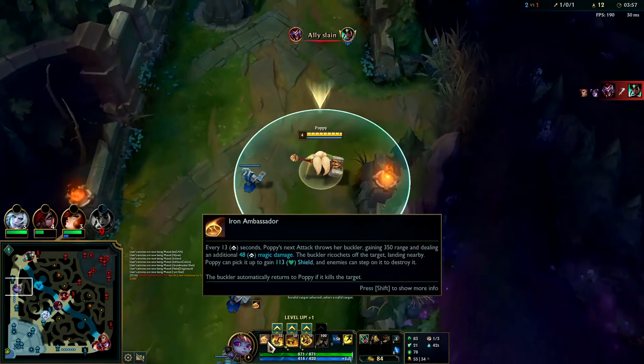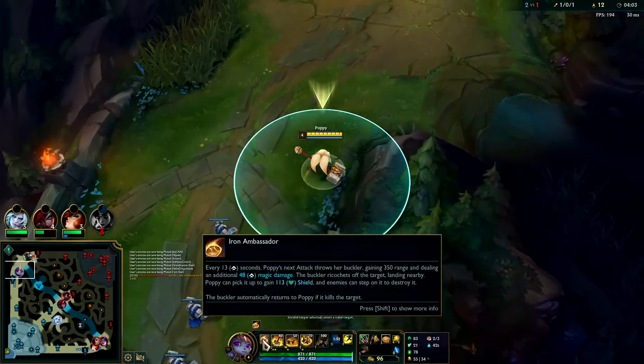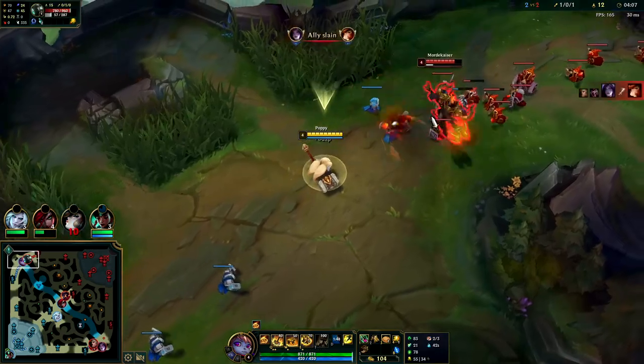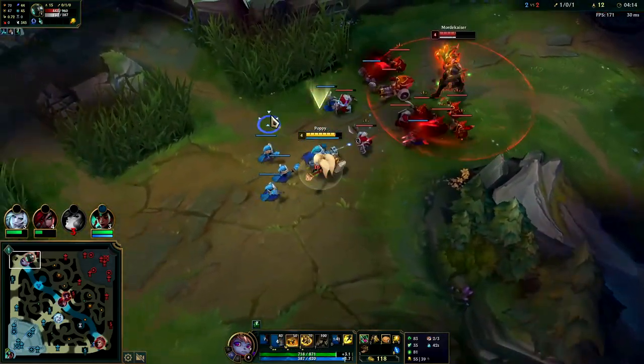Hitting him with our passive autos and Qs — remember your passive does apply Grasp and all other on-hit effects. So you can continuously hit him with those Grasps. We're going to walk up when our passive is back up.